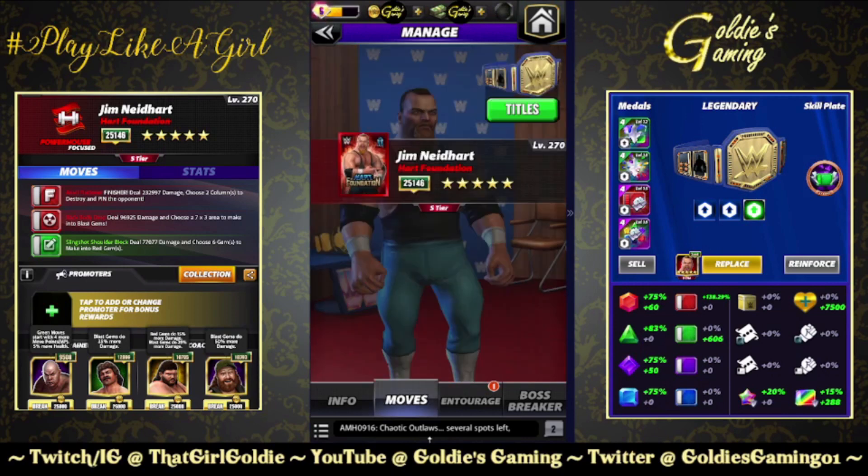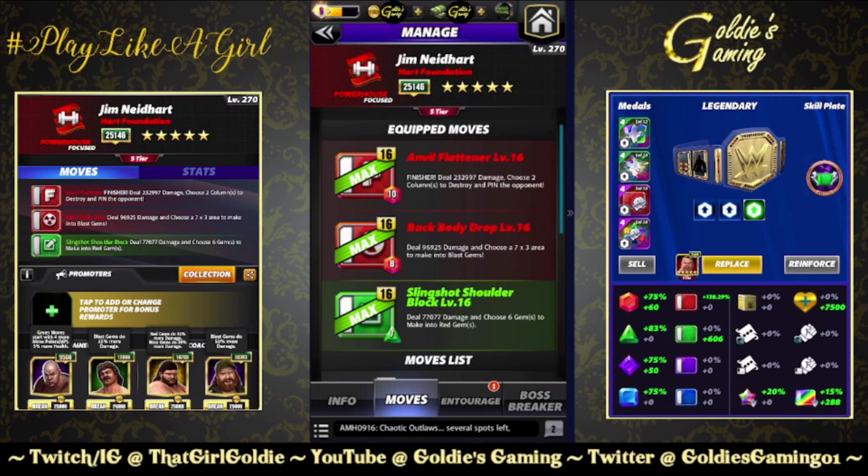A bunch of different builds we're going to run for him, starting with something that's actually available at two-star. It is the Finisher, Red 2, and Green 1. Red 1, the finisher, the Anvil Flattener, 10 MP — deal 232,997 damage, choose two columns to destroy and pin the opponent. Red 2, the Back Body Drop, 8 MP — deal 96,925 damage and choose a 7x3 area to make into blast gems. And Green 1, the Slingshot Shoulder Block, 7 MP — deal 77,077 damage and choose six gems to make into red gems.